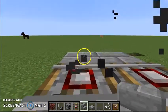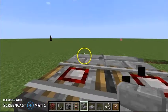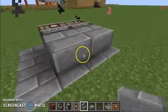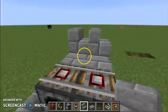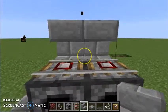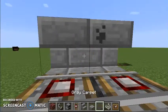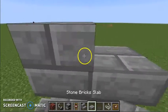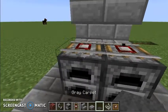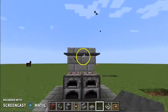Then do it like this — actually, sorry, do it like this. Hold on. Do this, then do that, and then break this. Then you're going to want to get the tiny stone brick slab and place it on top, so there's just a little bit right there.